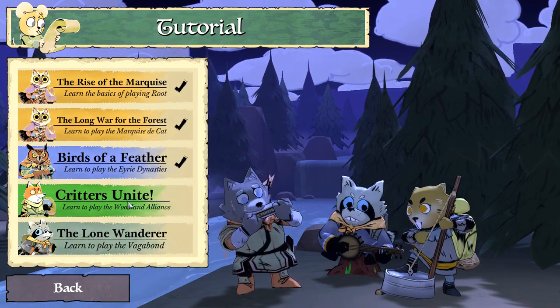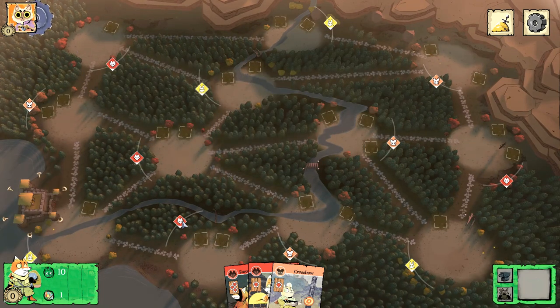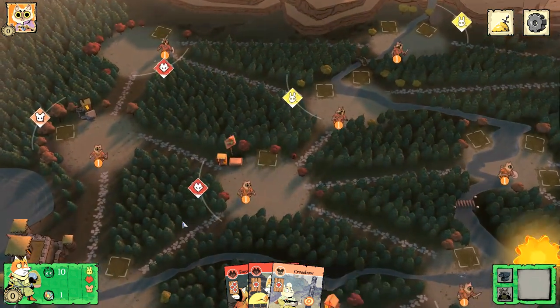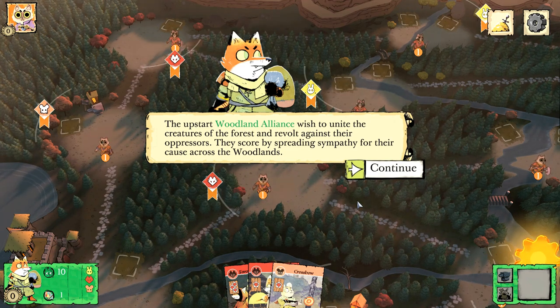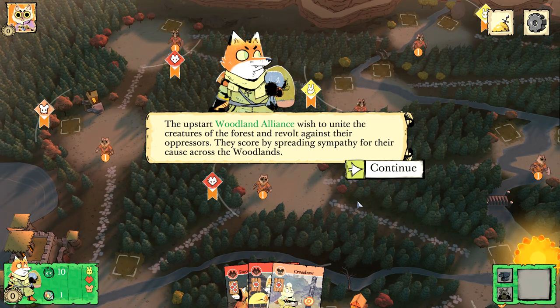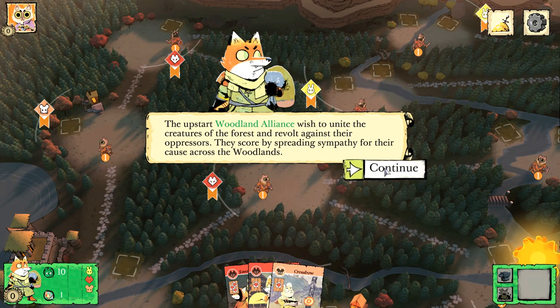We're now doing the Woodland Alliance. This upstart Alliance wishes to unite the creatures of the forest and revolt against their oppressors. They score by spreading sympathy for their cause across the Woodlands. Right away I'm noticing there are pieces all over my map. Actually those are the Marquis de Cat — they start out in every clearing at the beginning of the game. So we're going to have to wipe those guys out.